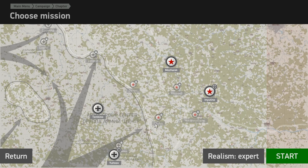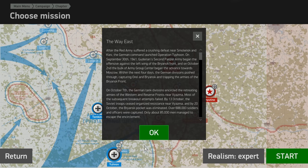Let's start with the German mission: The Way East. After the Red Army suffered a crushing defeat near Solmetsk and Kiev, the German command launched Operation Typhoon. On September 30th, 1941, Guderian's 2nd Panzer Army began the offensive against the left wing on the Bryansk front.